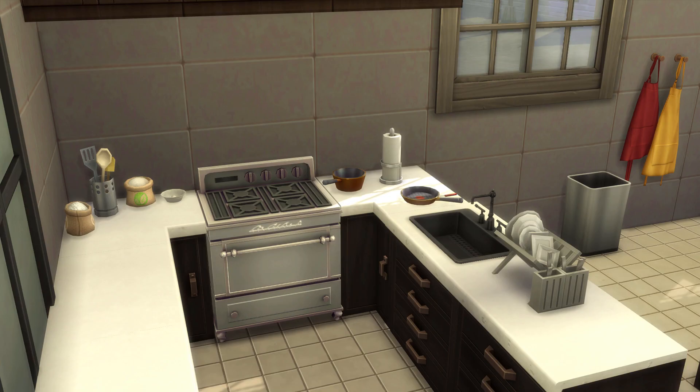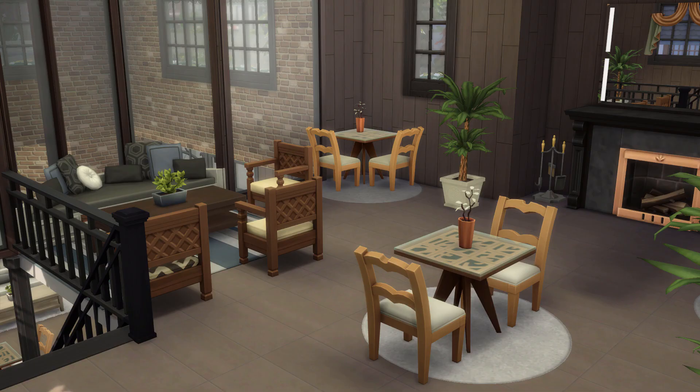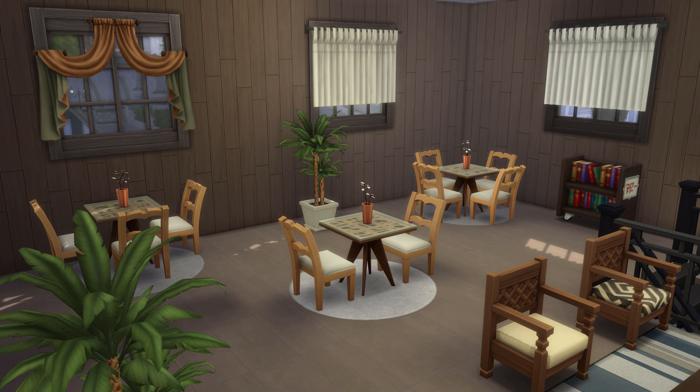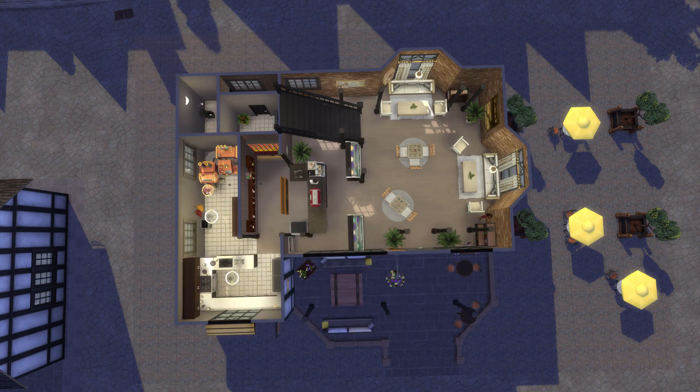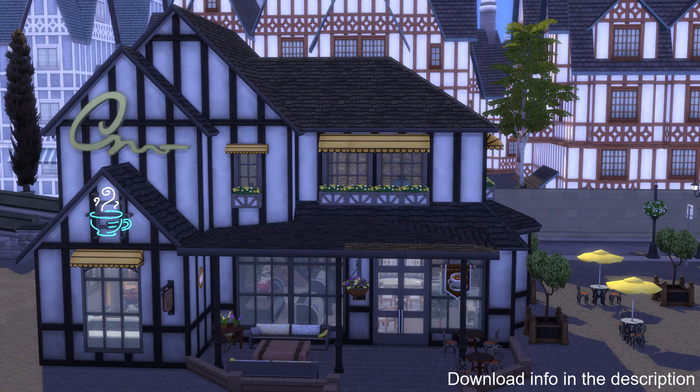Overall I'm pretty happy with this build — it turned out really cute and kind of everything I wanted it to be. This build is up on the gallery if you want to download it. Make sure you have the move objects cheat on just in case. If you download it from the gallery there should already be some cakes and pies in the display stand ready to go. I hope you guys enjoyed this video — please hit that like button and subscribe so you're notified every time I post. Thanks so much for watching and I'll see you guys in the next video!